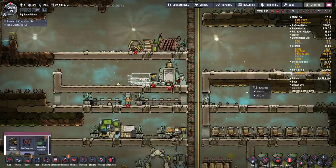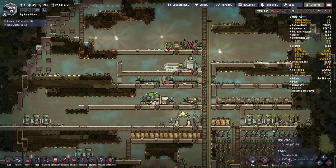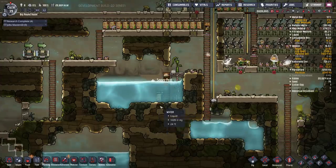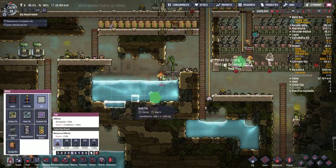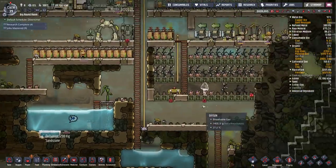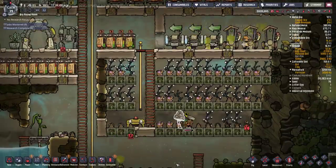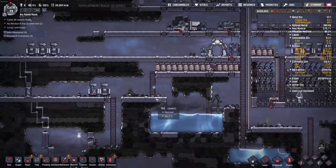Maybe I should power my deoxidizer or nothing's going to get done there. Two is probably overkill, but I just want to make sure. I don't like it that they're walking in here, but the water level is slowly going to come down. I should probably put some tiles right in here just to make this even. That's a lot of mealwood — nasty stuff. I imagine these being really chewy.